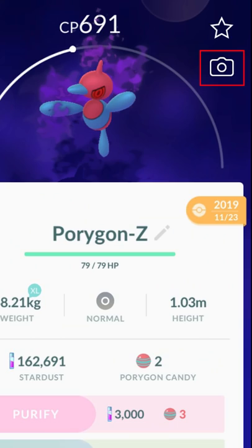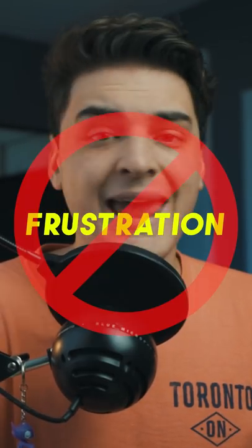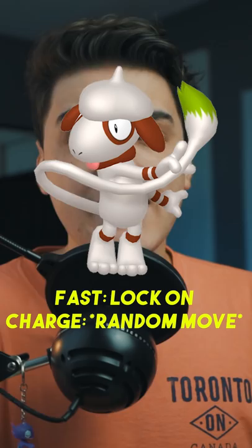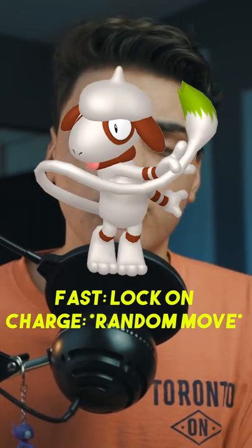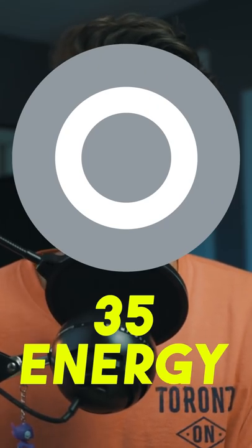Take a snapshot of a Porygon-Z that has the move Lock-On and knows the move Frustration. Since Smeargle can't actually learn Frustration, it will learn Lock-On and randomly roll to a second move. If that second move is a 35-energy move — a move that charges really fast, like Body Slam for example — this can work.